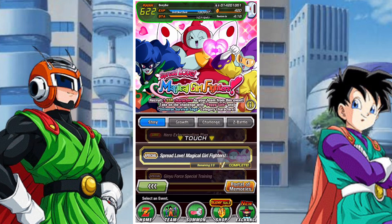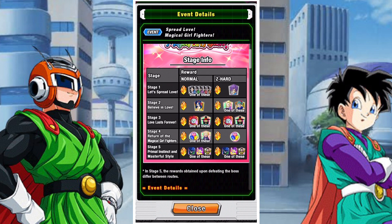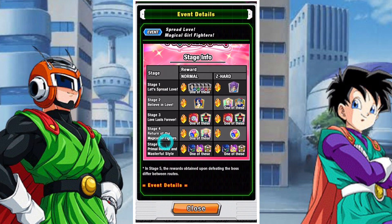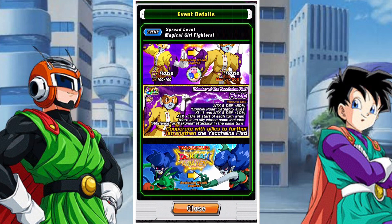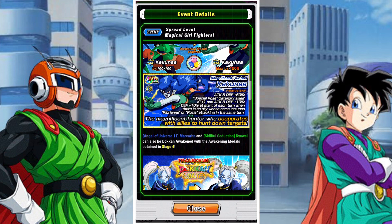So we'll start with the Magical Girl Fighters. This event drops three great free to play units for the Peppy Girls team, the Special Pose team, and the Universal Survival Saga team. All three units are really, really good together, they do a lot of great work, and their EZA area is up right now. Kakunsa, Rozie, and Super Ribrianne are all fantastic — they're all great after their EZA, they link well with each other, they have great synergy, and their passives depend on each other.